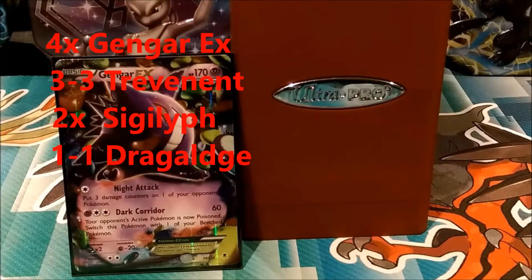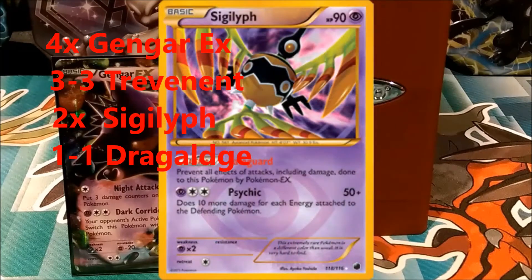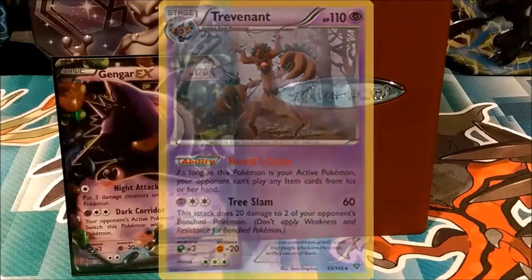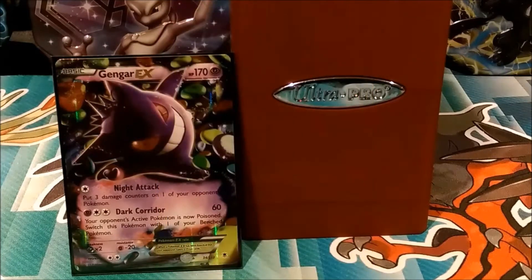As far as the Pokemon lineup, I prefer to max out on Gengar EX's as it's our main attacker. The switchers in this deck list are Sigilyph and Trevenant — we'll be switching into them. Because Gengar poisons the opponent, there is a 1-1 Poison Lock Dragalge in here as well.